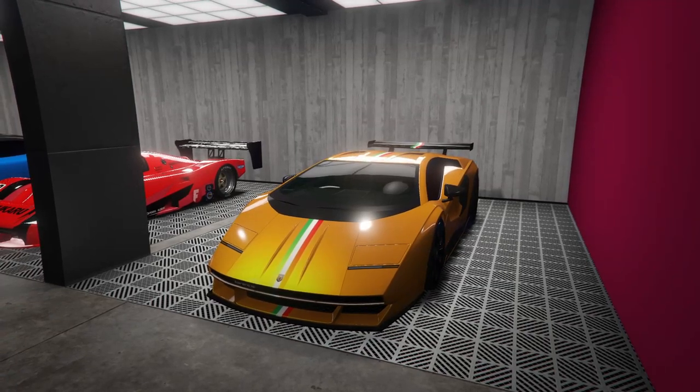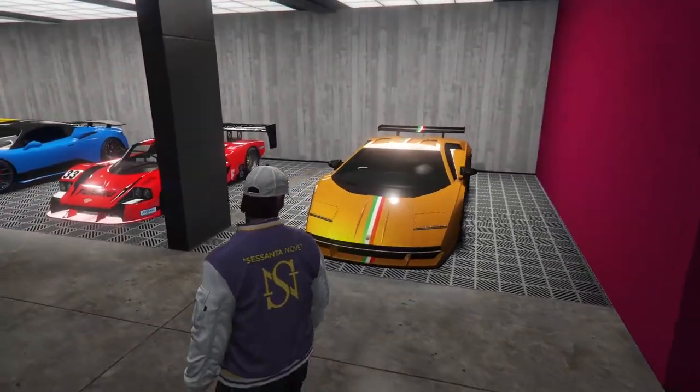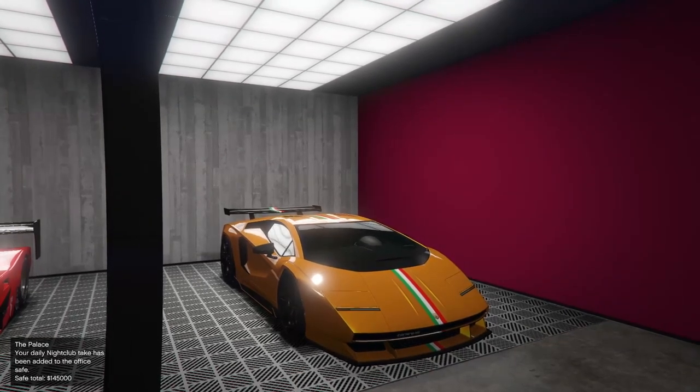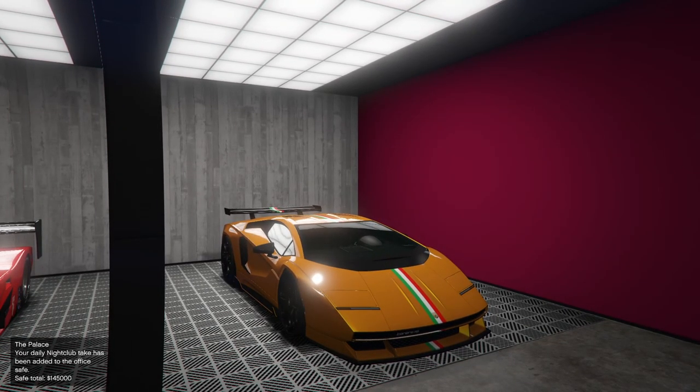So that's how you do the stock wheel color glitch guys. Really easy. No, you will not get banned for it. Definitely give this a shot. It definitely makes cars look so much better. I really like it on the new Torero, I think this looks great. Anyway guys, thank you so much for watching. If this video helped you out, a like is of course appreciated. Subscribe if you guys are new, and I will see you all in the next video. Until then, take care. Peace!